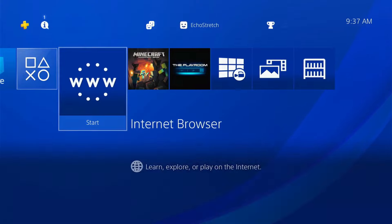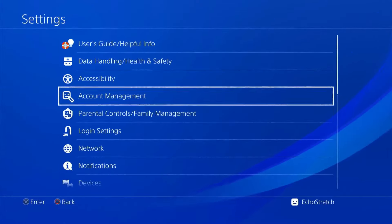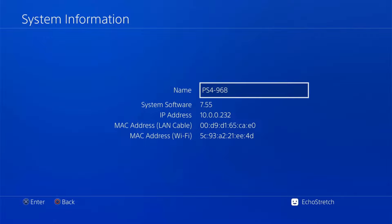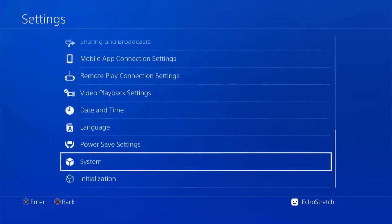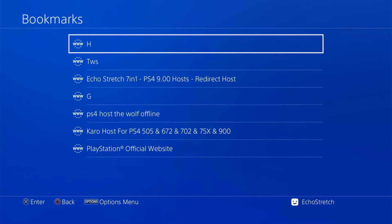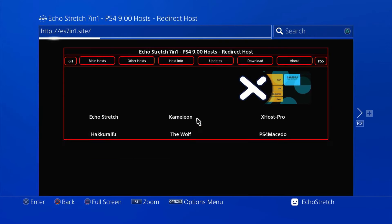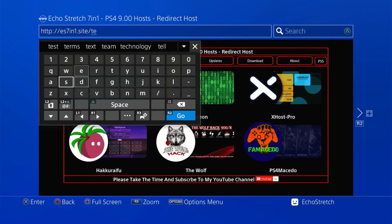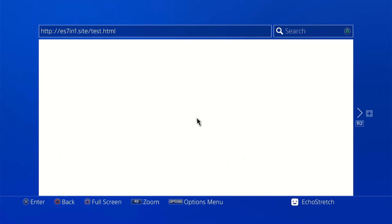So now that we're over to our first PS4 running 7.55, I'll go into settings, jump down to system and system information. You can see that I am on 7.55. Let's back out of there and launch our browser. I do have a bookmark, so we'll go to the Echo Stretch redirect site, hit triangle and circle and jump over to test.html. You can see that we do get a white screen, but nothing actually comes up in the top left-hand corner. We should see a number 1 here, but currently we don't. So this WebKit does not work for 7.55.